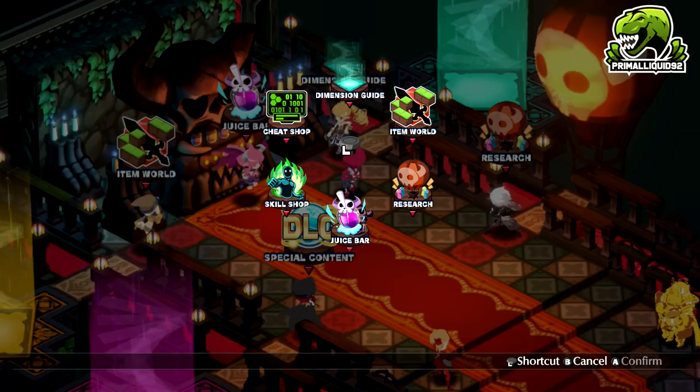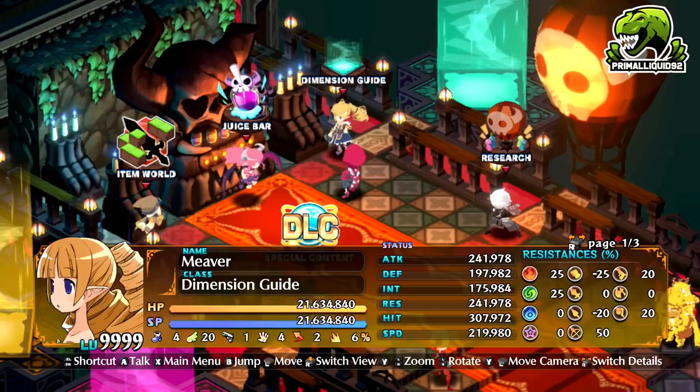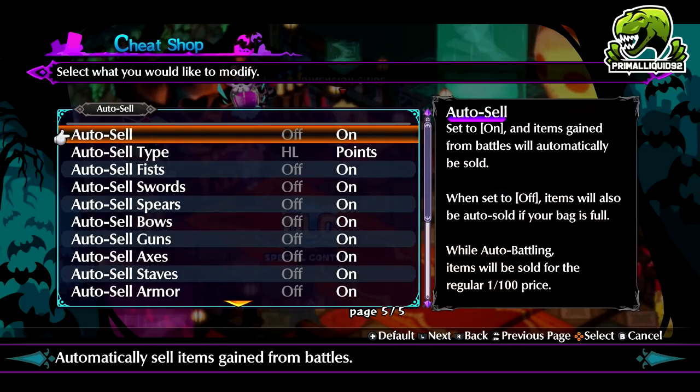For this method, I do suggest being in Rooksosha mode, just because the item points are very marginally higher. But if you can't do Rooksosha, don't worry, just do it in Carnage mode. Also, make sure in the Cheat Shop you lower enemy strength, because it's not really going to change anything — all it's going to do is give the monsters high stats, which is going to make it more difficult for you to steal. Then go all the way over to Auto Sell and make sure you turn that off. While auto battling, items will be sold for the regular 1/100th of the price — we don't want that. We want the full price, so make sure you turn Auto Sell off.